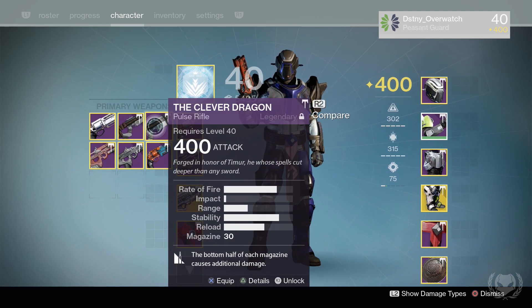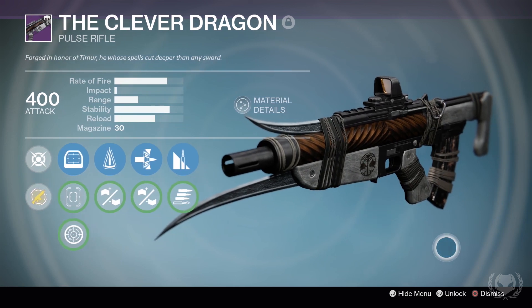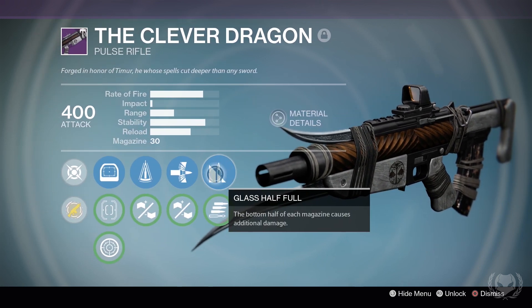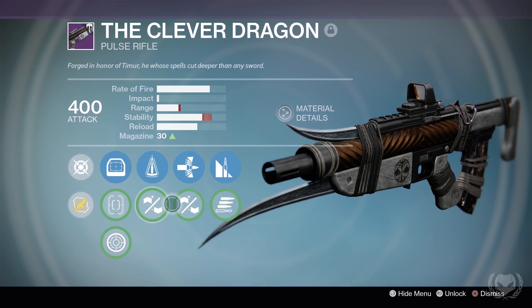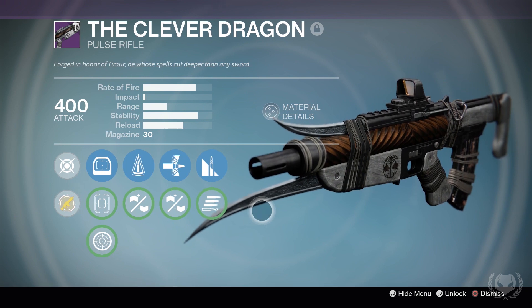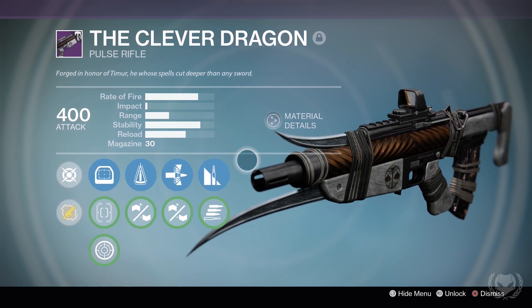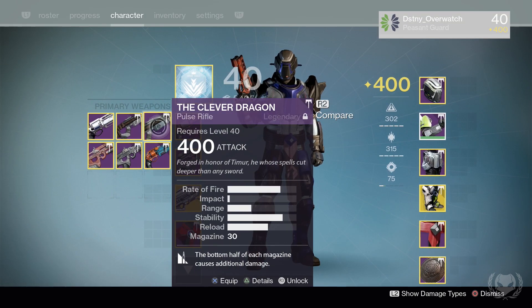I also have my Clever Dragon. This thing is taking over the Crucible right now. It's the Iron Banner pulse rifle and probably the best pulse rifle in PvP right now. It's basically a Grasp of Malok — super high rate of fire, low impact, but with more stability. It is ridiculous, and it's on sale this Iron Banner with Braced Frame and Counterbalance, so you definitely need to pick this up if you don't have it already.